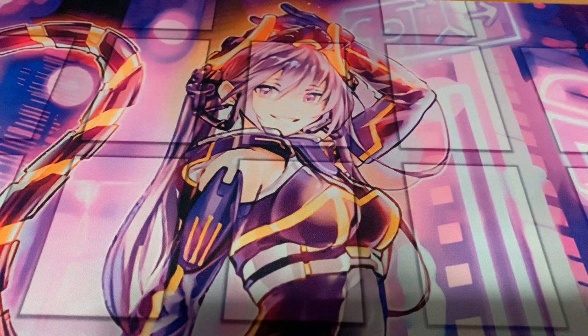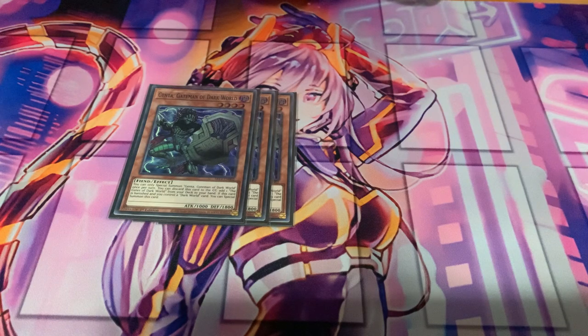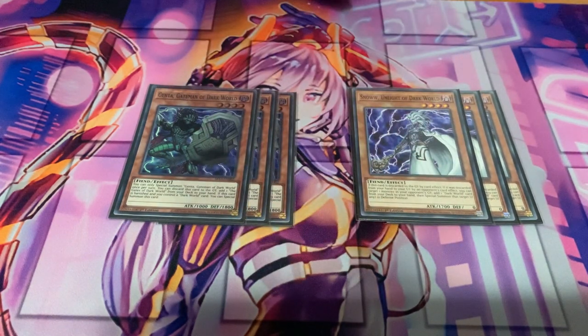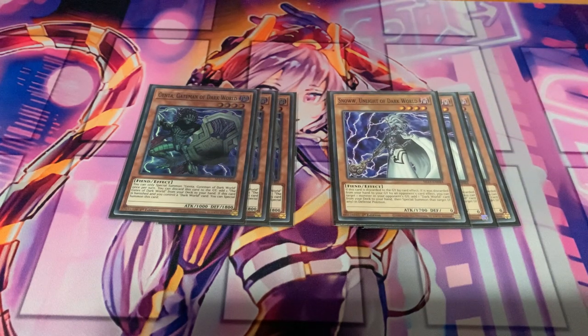Starting with the monsters, for our Dark World package the three-ofs are three Genta and three Snow. There's no reason to play any other monster at three. Genta gets you to the field spell and gets himself to the graveyard so the field spell is always live — it's insane for your combos and you want him in hand as a combo starter as much as possible.